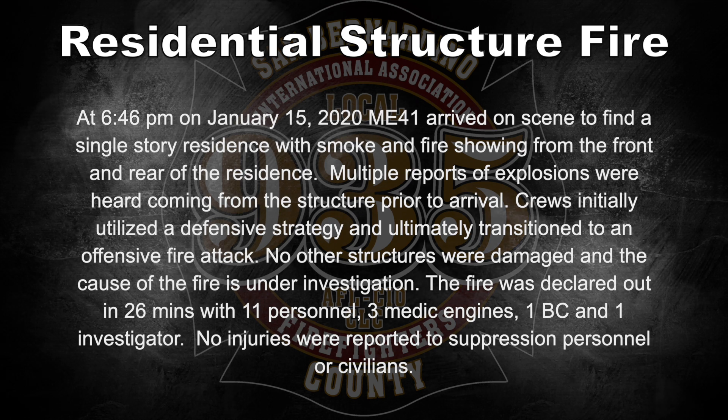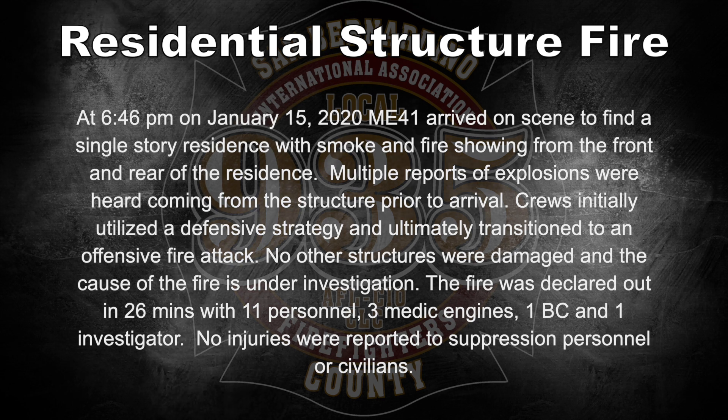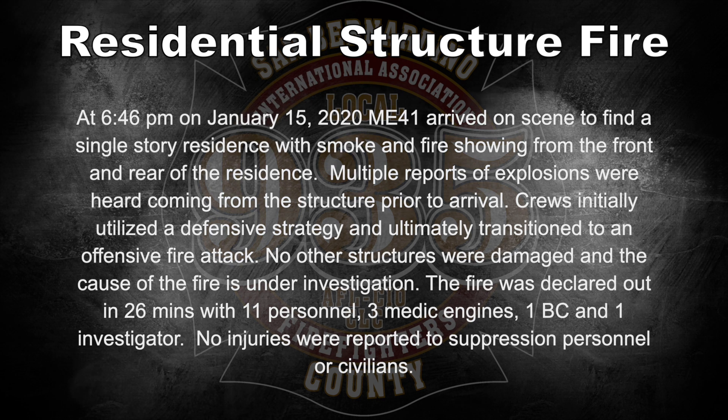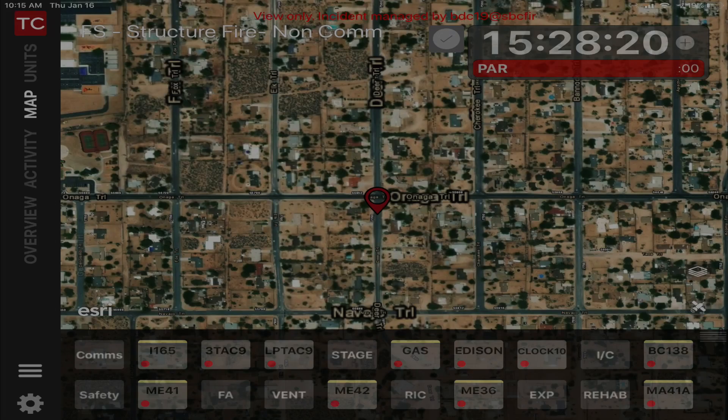Detailing 138, Medic Engine 41, Medic Engine 36, Medic Engine 42, Medic Ambulance 41A — go to find Cal Fire and Forest Service. Residential structure fire at 7711 Deer Trail, Honaga Trail. Tactics Farm 3 TAC9, Alternate LP TAC9.